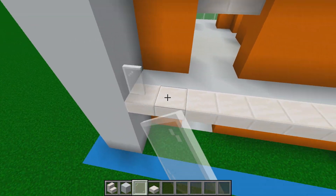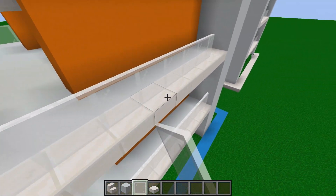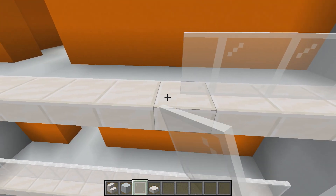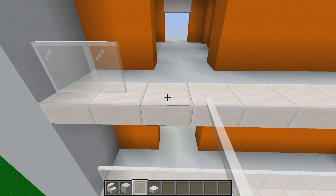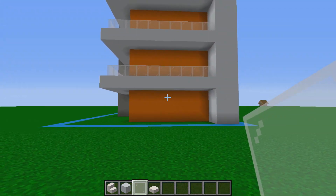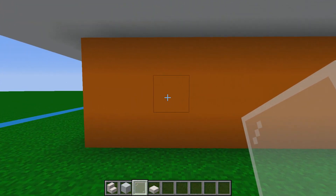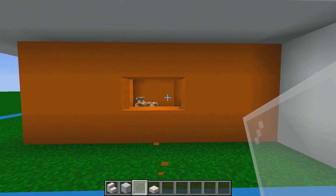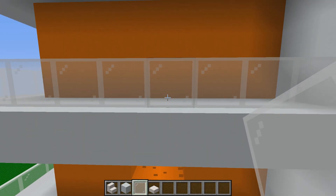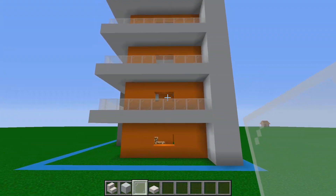On the back, place the glass on top of the quartz slabs — the slabs add depth to the back of the build, keeping it from being too flat. On the right side wall, jump three blocks in and remove two blocks of orange concrete on every single floor, leaving three blocks on each side. You should end up with five two-block wide windows total.